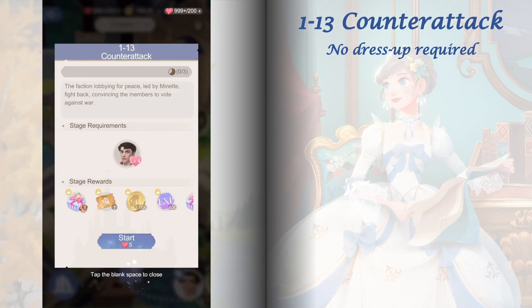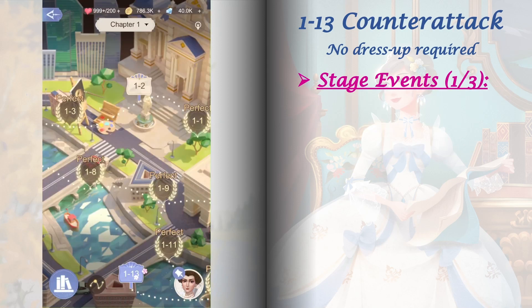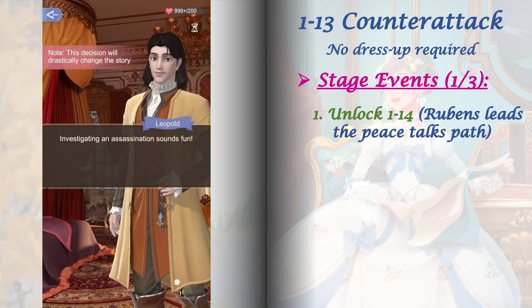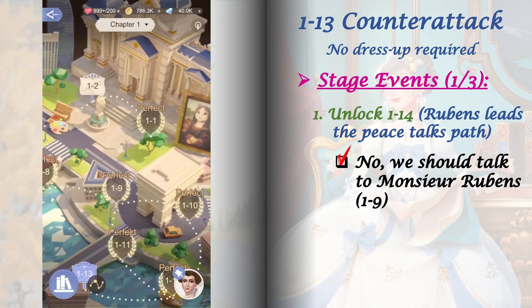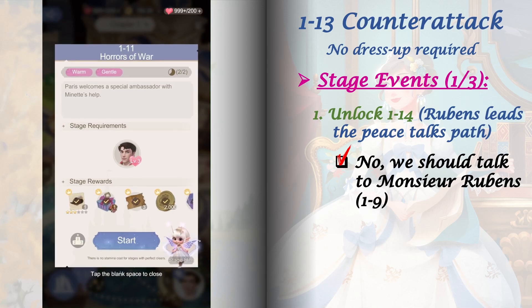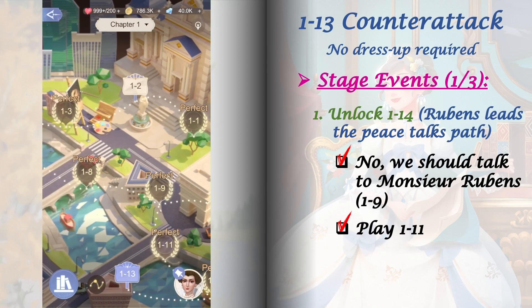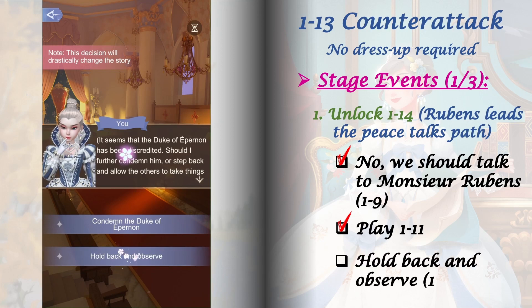Stage 1-13 requires Felix Bailey's goodwill raised to level 4. This is a no dress up stage, but we have three stage events and four paths to unlock in the flow chart. For our first stage event, unlock stage 1-14 from the 'Rubens leads the peace talks' path: play stage 1-9 and select 'No, we should talk to Monsieur Rubens,' then play stage 1-11 to lock the flow chart in place, and lastly play stage 1-13 and select 'Hold back and observe.'